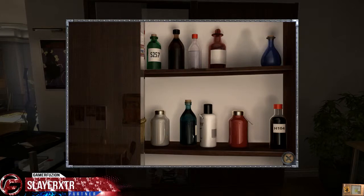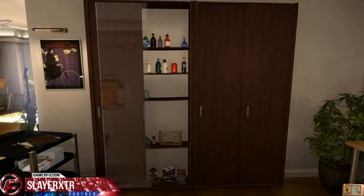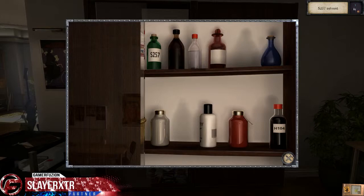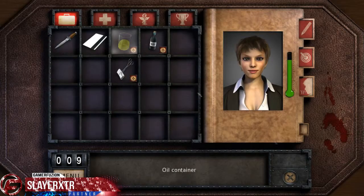Isn't it S257? I can't get to it. Got the oil, but I can't get the solvent. Oh no, it's this one. That's right — it's an S237. Got him!